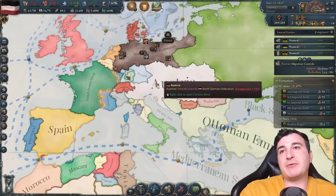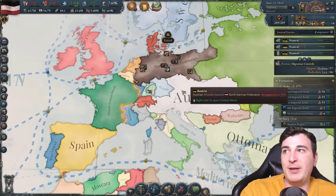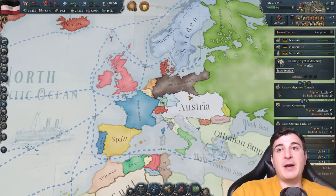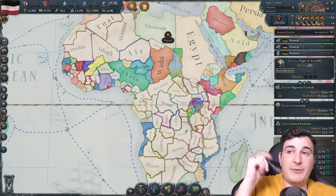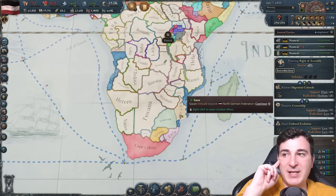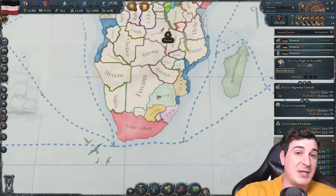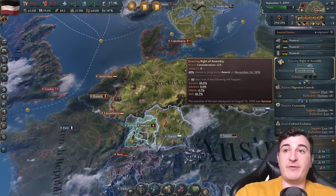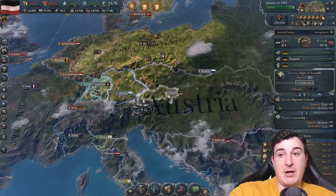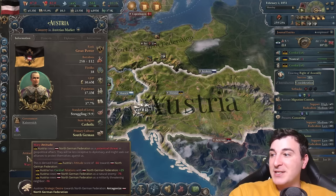We're bankrolling the Austrians as well — we need to get those relations up as soon as possible. I'm also attempting to get right of assembly, which eventually is going to lead to guaranteed liberties — in my opinion the best security type of legislation. After that we're going to be enacting a colonial doctrine since I want to start colonizing, and once I have more ships I'm also going to be invading areas of South Africa which have tons of coal, iron, and sulfur. We got right of assembly to consideration phase, and after three failed attempts we did manage to pass it. Let's attempt to guarantee liberties next.